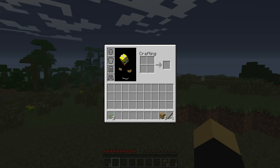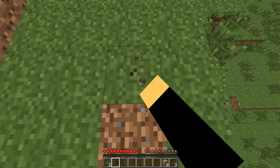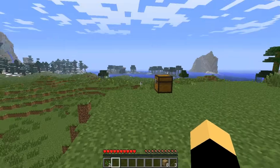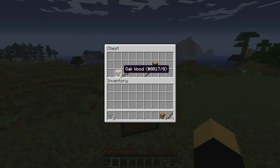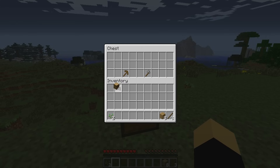Left mouse button is used to punch or destroy blocks if you hold it down — remember, you have to hold the button, you can't just press it once or you'll never break anything. You can click once to attack mobs like skeletons. You can also split a stack evenly by holding and dragging, or sort loose items into one stack by double-clicking. For example, if I have four oak wood, I can hold left click and split them evenly across slots, or double-click to bring them all into one stack.